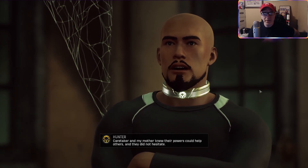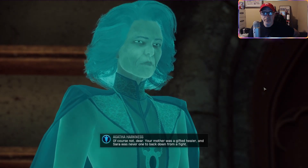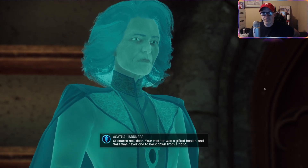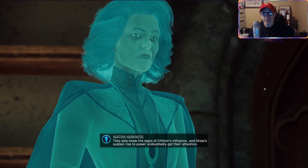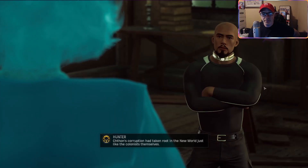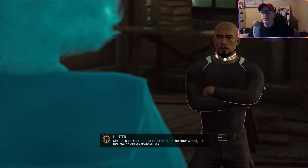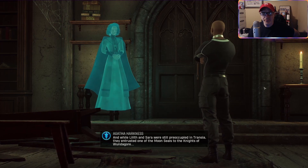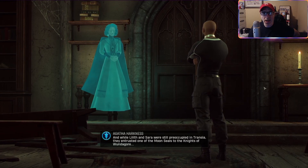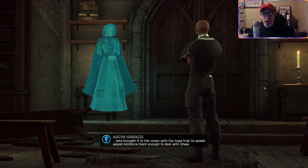When the coven called out in distress it was Lilith and Sarah who came to their aid. Caretaker and my mother knew their powers could help others and they did not hesitate. Of course not, dear - your mother was a gifted healer and Sarah was never one to back down from a fight. They also knew the signs of Chthon's influence, and Shaw's sudden rise to power undoubtedly got their attention. Chthon's corruption had taken root in the new world, just like the colonists themselves. While Lilith and Sarah were still preoccupied in Transia, they entrusted one of the Moon Seals to the Knights of Wundagore, who brought it to the coven with the hope that its power would reinforce them enough to deal with Shaw.